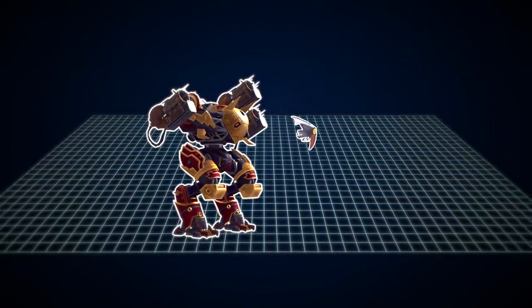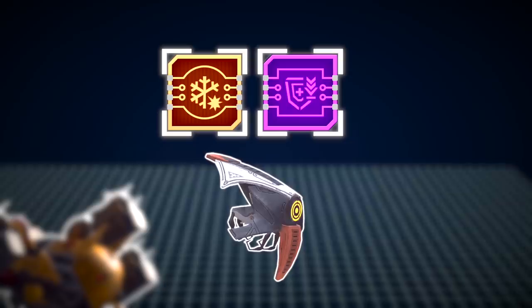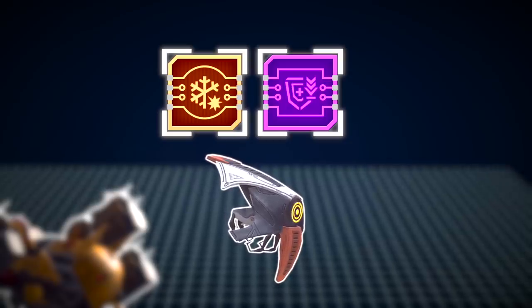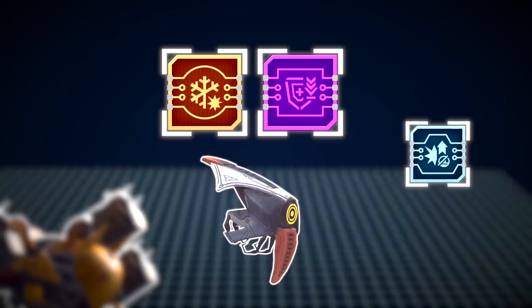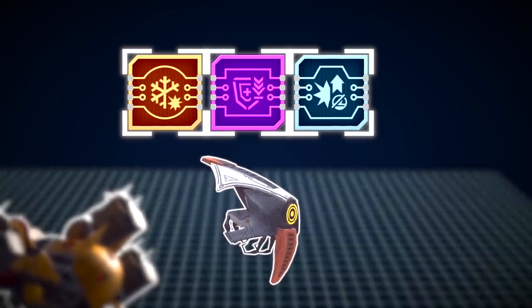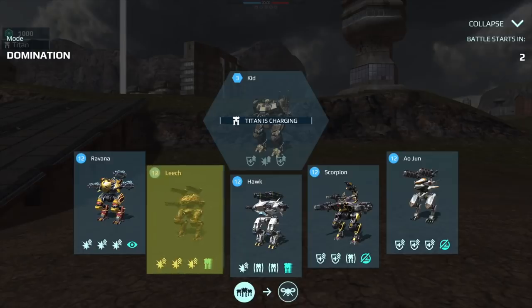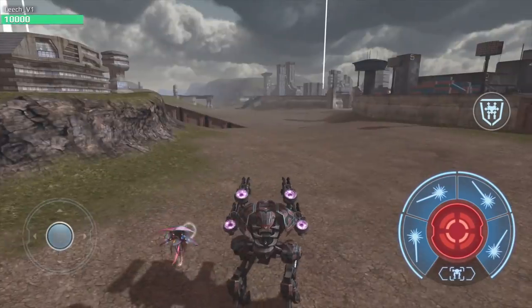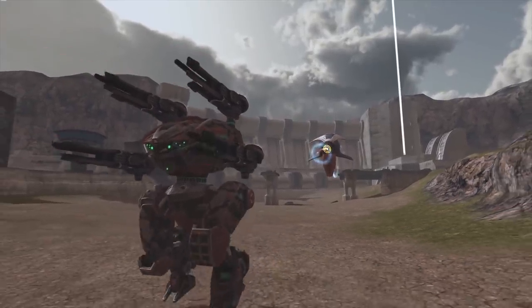Let's sum it up. Drones assist your robots in the fight. You install microchips into drones, giving them new abilities. You merge microchips together to make them more effective. Any drone can be paired with any robot. In match, select a robot, then select a drone and fight together. It's simple, but deep.